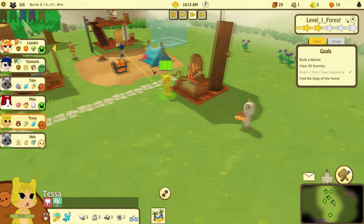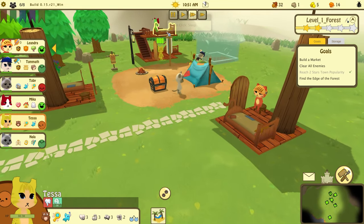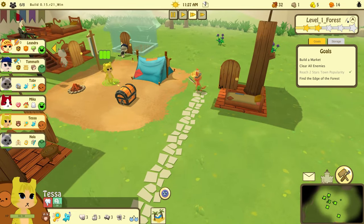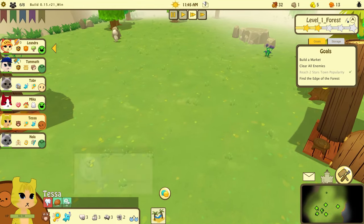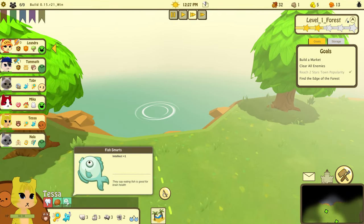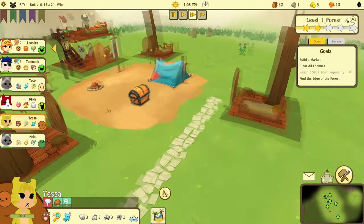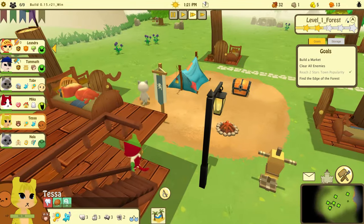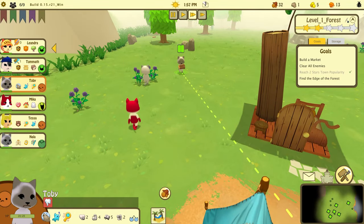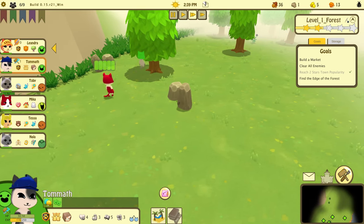I would definitely play this by myself, not on stream, because I need complete concentration. There's a lot going on — I can see why this is called camp management, you definitely have to manage every single person. Tessa can go fishing right now — she's got a buff, they say eating fish is good for brain health. Mika's gathering wood, Toby is gathering wood.